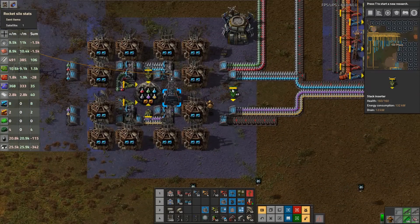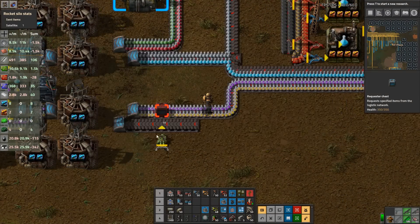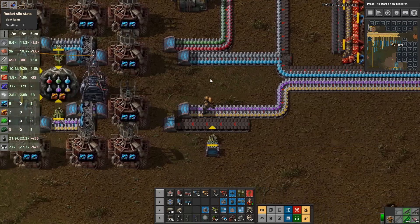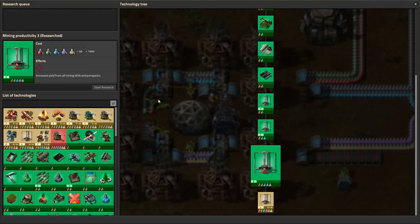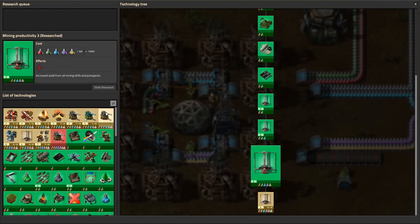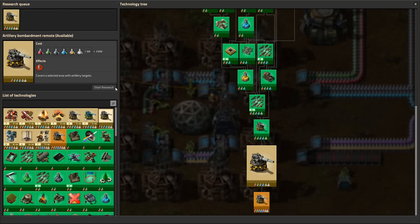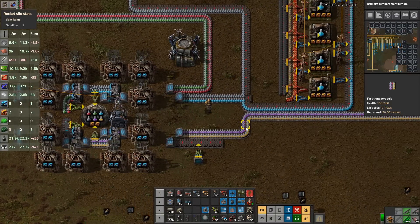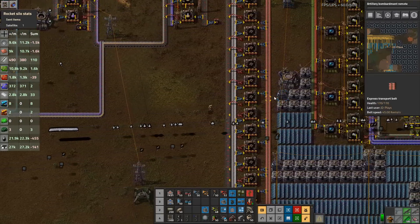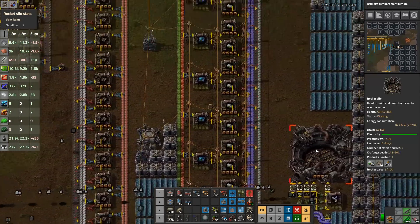I'll put the science packs on a belt - actually I could just bring them straight in to our one lab because we've only got one lab. But we'll put it on a belt. Our first research is the artillery bombardment remote at two and a half thousand research. We're going to tick auto-launch with cargo and I'll link the circuit so if for some reason this chest has less than 10,000 science packs we can stop launching rockets - we'll have enough research.